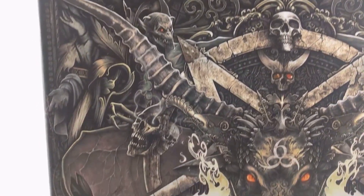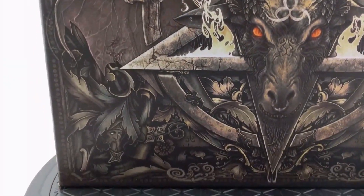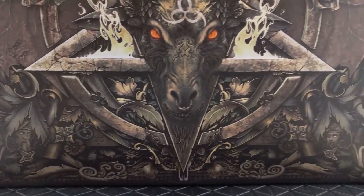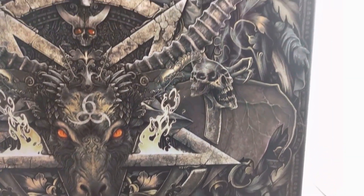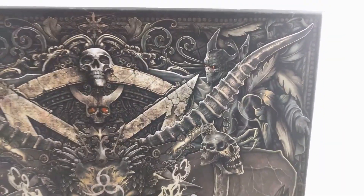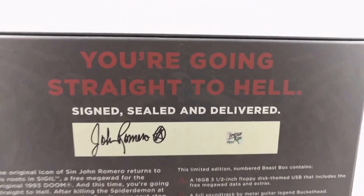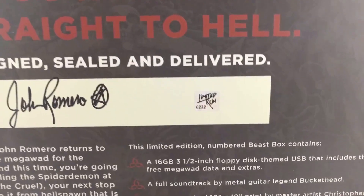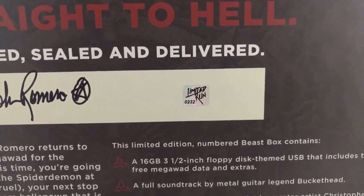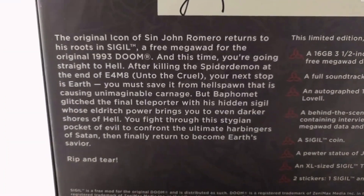The box itself has some amazing artwork. The number on the box that I have — number 232 — refers to my position in the queue, so I was the 232nd person to purchase Sigil.